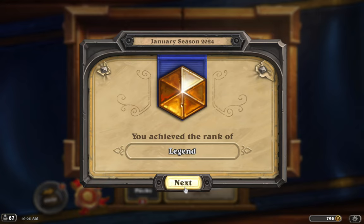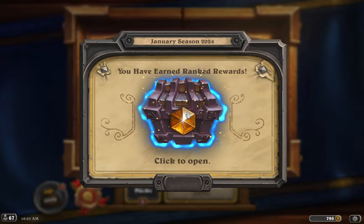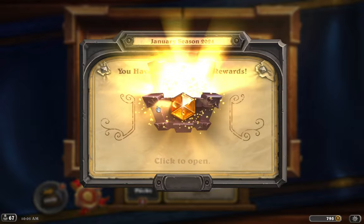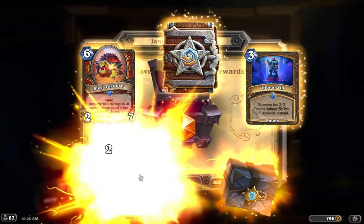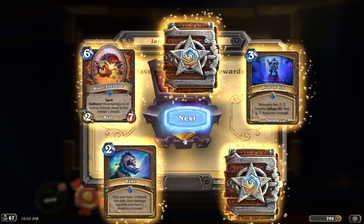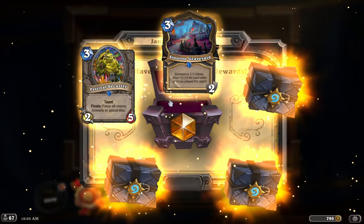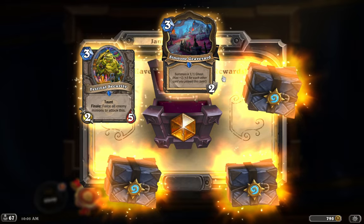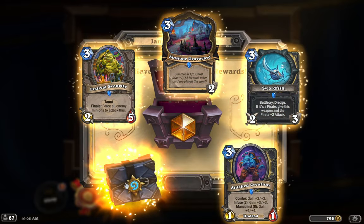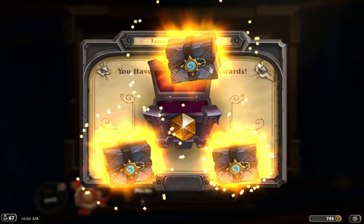I usually start off with building a deck, but here I just wanted to show the rewards. Dumpster legend for January — what do we get? Get some packs, a Blast Tortoise, alright, looks good. I wish you got one legendary for ranking legend; that would make a lot more people push for it. It'd be a little more fun every month, but this is already a lot of good free stuff.